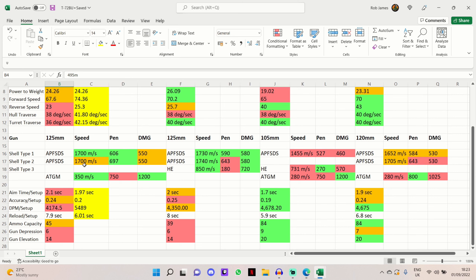The T-72BU's 125mm gun has a shell velocity of 1,700 m/s on both APFSDS rounds. Penetration is absolutely fantastic at 606mm on your standard APFSDS, which is very user-friendly and forgiving for newer players who aren't great at aiming for weak points. Premium APFSDS jumps to 697mm penetration — highlighted green as the best in this comparison. The ATGMs have a shell velocity of 350 m/s, 750mm penetration which is absolutely fantastic, and 1,200 alpha damage — more than double the standard alpha damage on the 125mm gun.